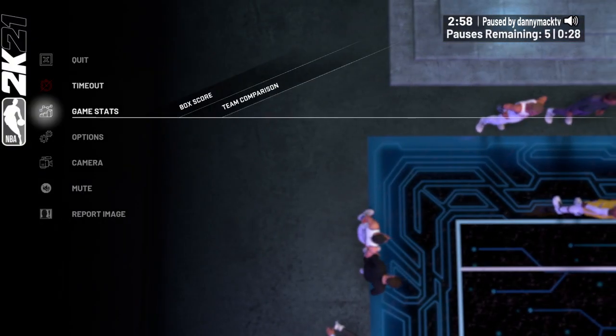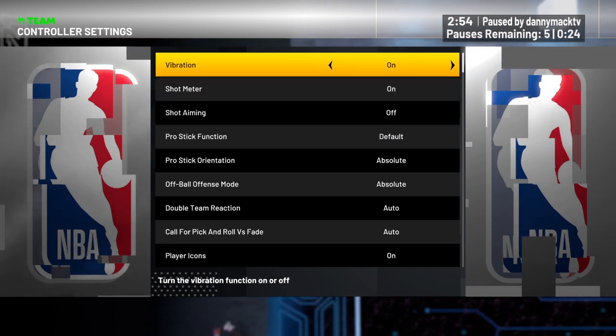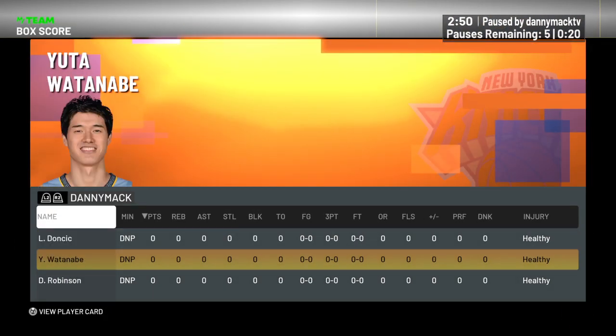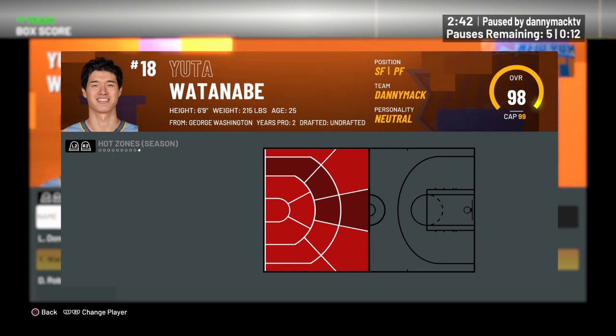Let's go ahead and see what kind of hot spots we're working with for Mr. Yuta. He's got hot spots everywhere except he doesn't have a three-point in the middle, and he's missing the right wing corner and the middle on the mid-range.